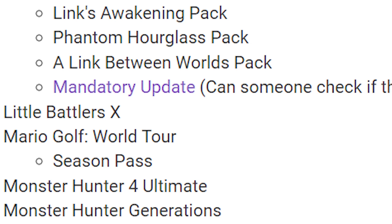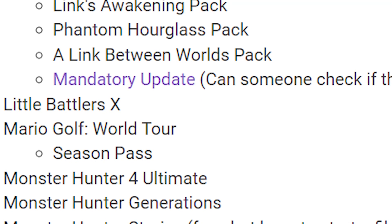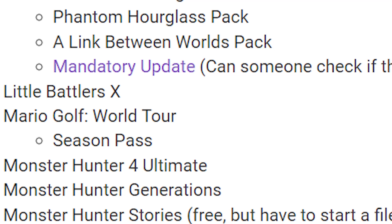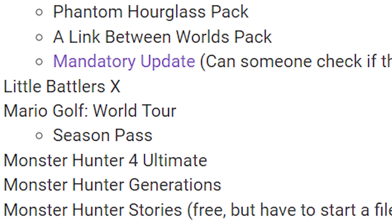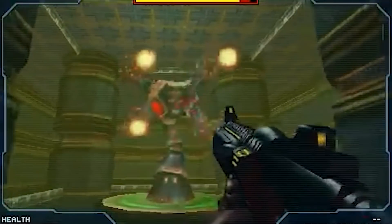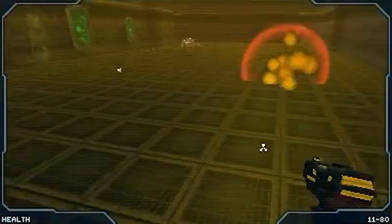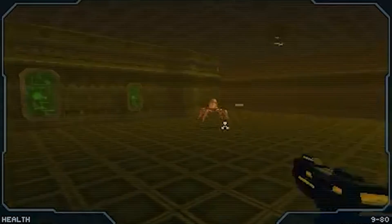All the Monster Hunter games had DLC. It doesn't look like 3 Ultimate did, but Monster Hunter 4 Ultimate had DLC, Generations had DLC. Monster Hunter Stories had DLC that's free but you have to start a file to access it. Also worth noting: there's episodic stuff on the eShop. Moon Chronicles from Renegade Kid is an episodic FPS — this is going to be lost. You might be able to download it; I think the first episode of Moon is free but then there are episodes you pay for, and you won't be able to do that anymore. That's really sad.